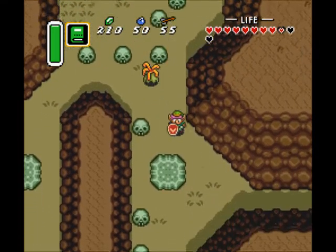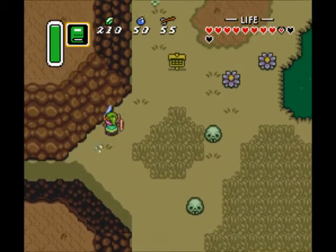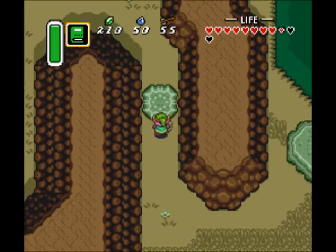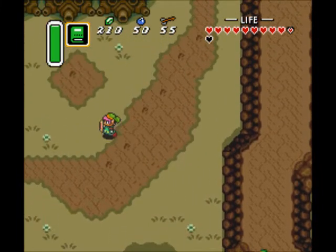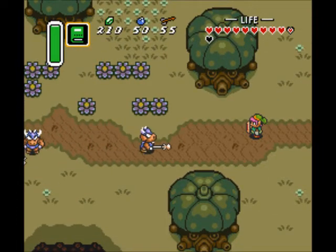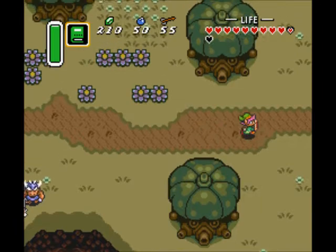Since we have the Power Glove, we can actually lift some of these lighter green stones, like this one up here, and we can access different parts of what used to be the Golden Land. Take care of that Moblin. On this screen there's a little something I want to demonstrate as well - I'll take care of this soldier guy first.